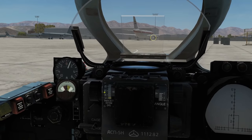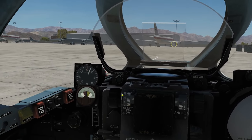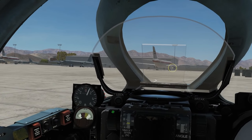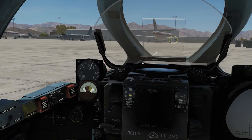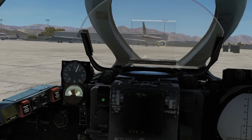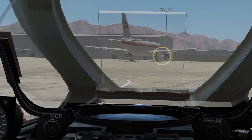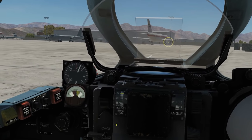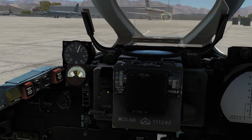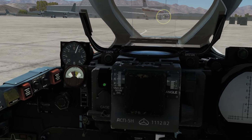At around 18 meters the reticle stops getting smaller, making it useless for small targets. Our workaround is either lowering the range to around 500 meters, or doubling the target size — for example, if a tank is 15 meters, set the target to 30 meters, keep range at 1000 meters, and use half the ranging circle instead of the whole circle. This maintains the same ballistics. Since our actual targets are B-52s, we're going to set them at 47 meters.